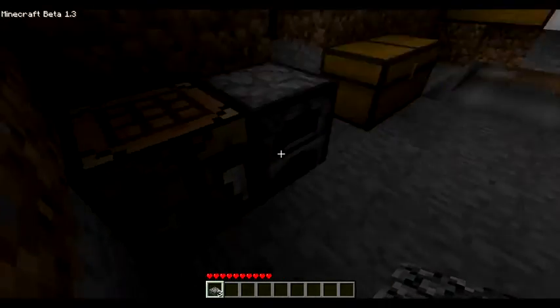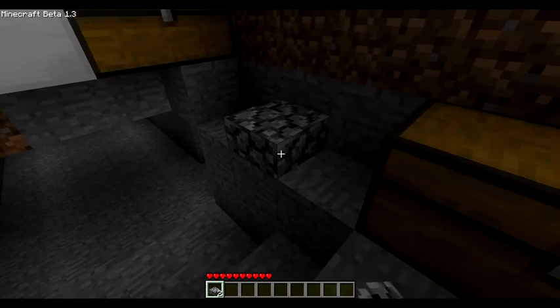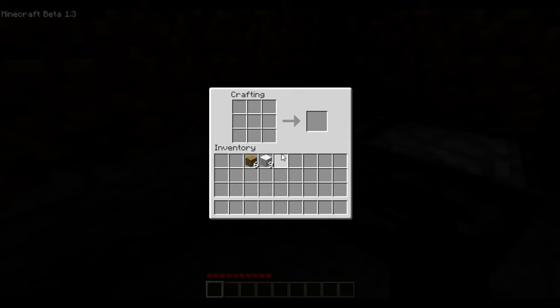Okay, there are quite a few different changes — these are just a few. You've got the cobblestone slabs instead of the normal ones; I'm just going to lay those down. And you've got a wooden slab just like this.